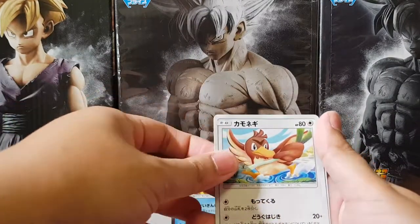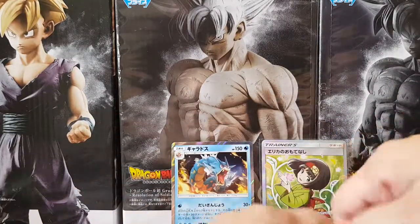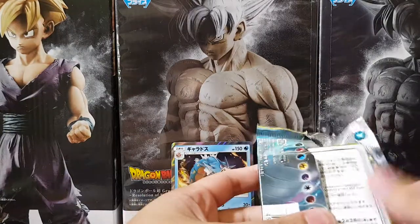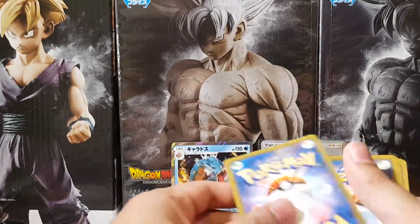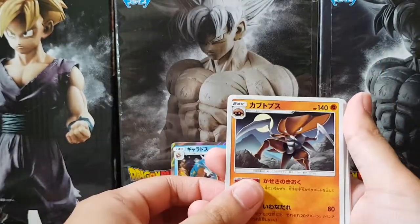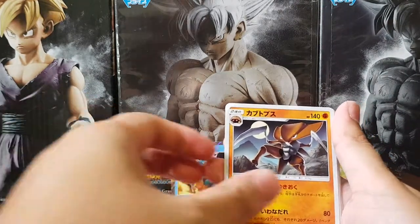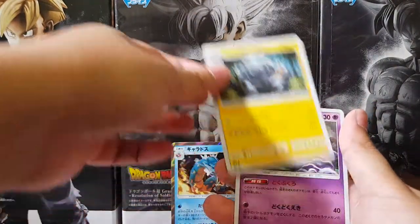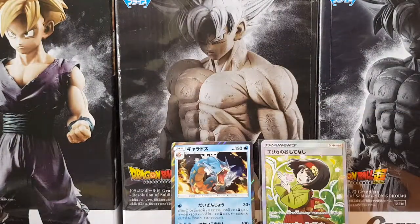Hitmontop. Oh Farfetch'd! I haven't seen that in a long time. And Pidgey. Alright, last tag team pack. Let's see what we can get. Hopefully we can pull one more tag team GX and I'll be happy. I don't even know if that's actually the rarest card in the set. Man, I thought it was Hitmontop but it's Kabutops - that's it, Kabutops. And a Grimer. Oh what is it - Muk. Alright guys, so we haven't pulled anything from there.